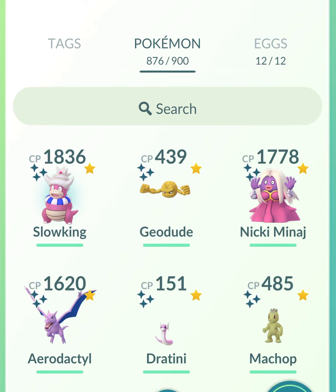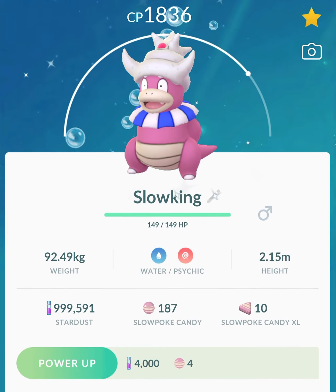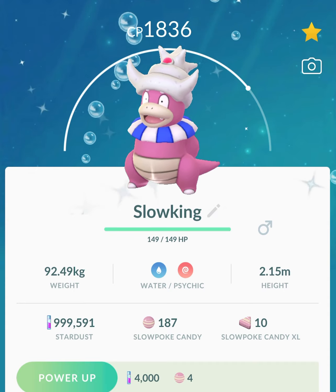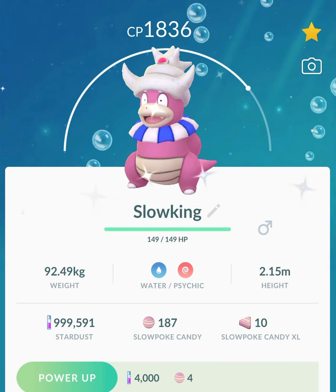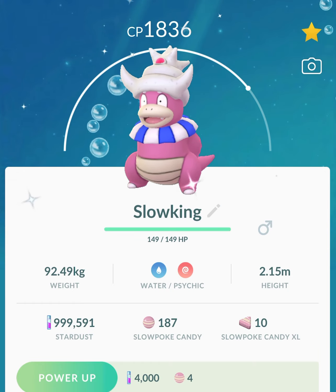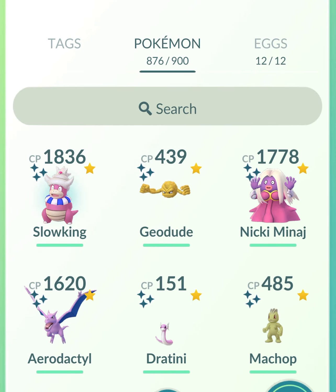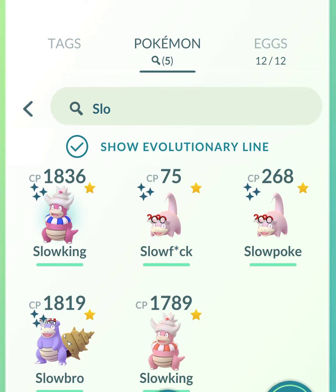The shiny Geodude and shiny Slowking were part of the Kanto Celebration event. During the Kanto Tour on Saturday, I did catch a shiny Slowking but ended up trading it to someone who needed it more than me. So Karma came into play here and gave me another one. And yeah, I'm very happy to have it because now I have the whole family — shiny Slowpoke with Sunglasses, shiny Slowbro with Glasses, and shiny Slowking.